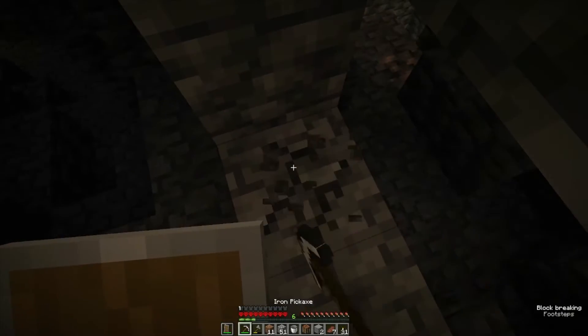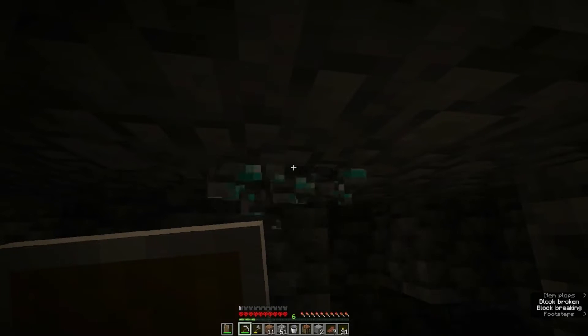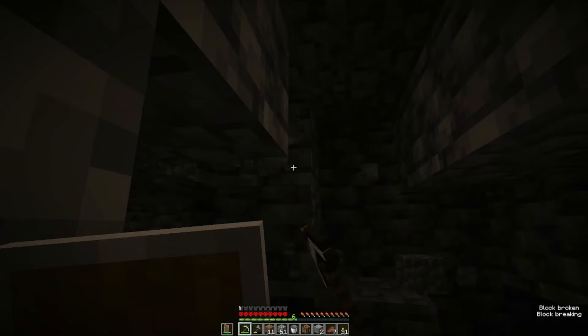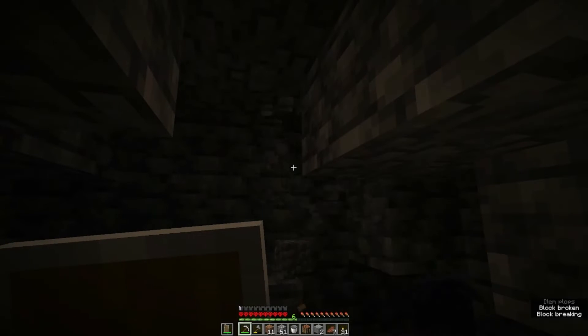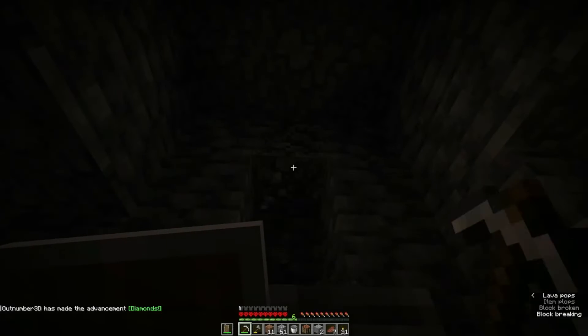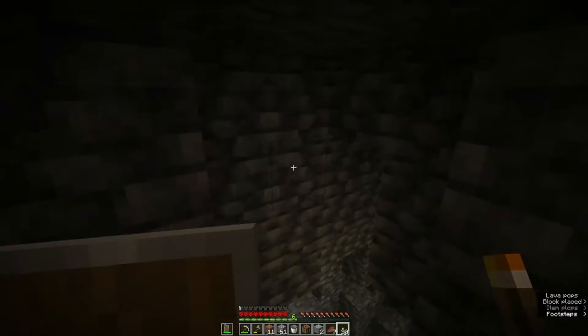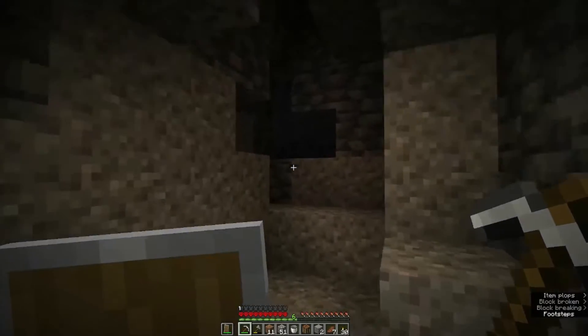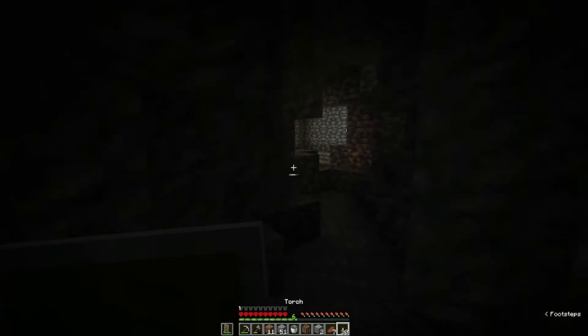There's a diamond right here and I almost passed it — that was crazy, I just happened to see it out of the corner of my eye. It looks like it's going to be just one. Let me double check — yeah, it's definitely just one. Where do I go from here? That goes down fast, I would have fallen right in. We need to be careful not to miss diamonds — it could be above me as well.